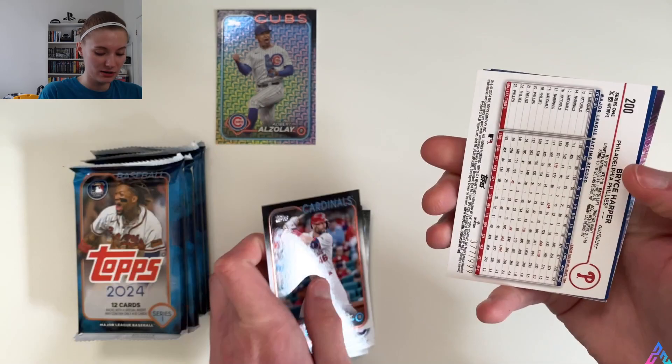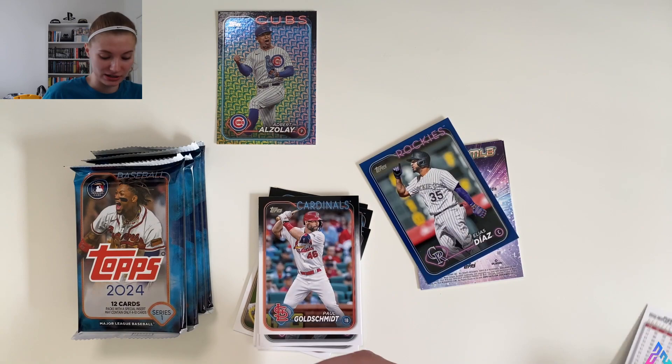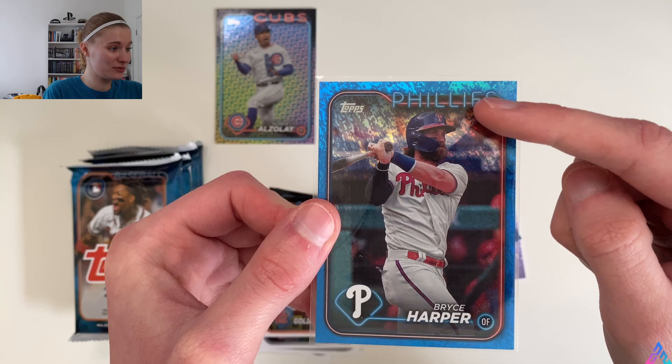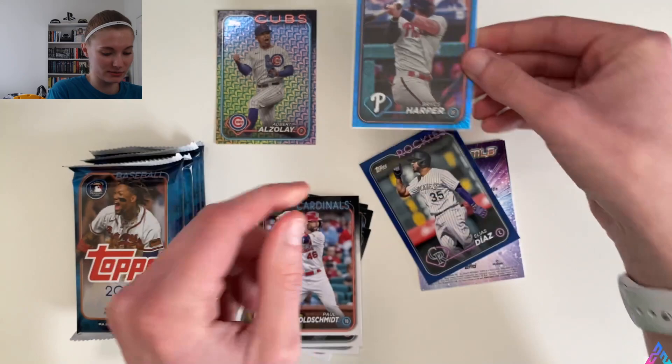Christian Javier — another backwards card — and Bryce Harper! This is the Blaster Box exclusive blue parallel. I'm just going to yeet it across my desk. It is not numbered, but the blue of the Phillies with the throwback — it's kind of a color match. Exclusive royal blue parallels, and this is the one for our blaster. Not too shabby. Pretty solid box.